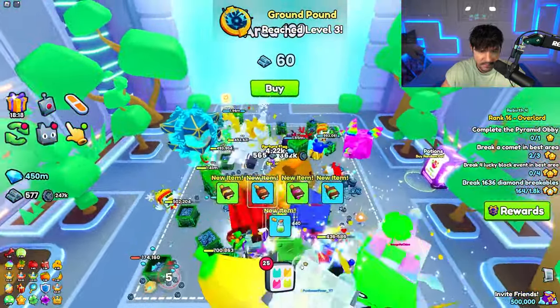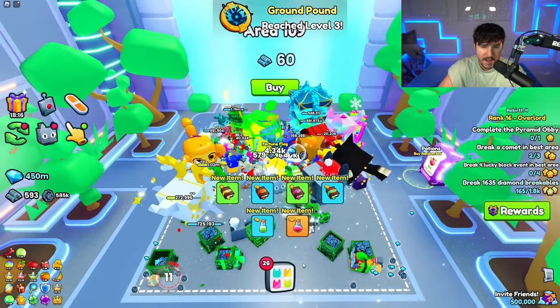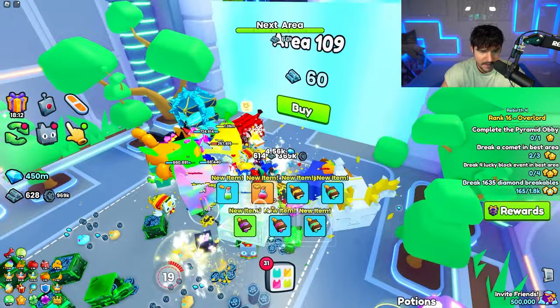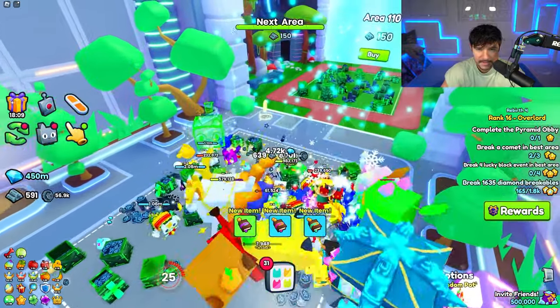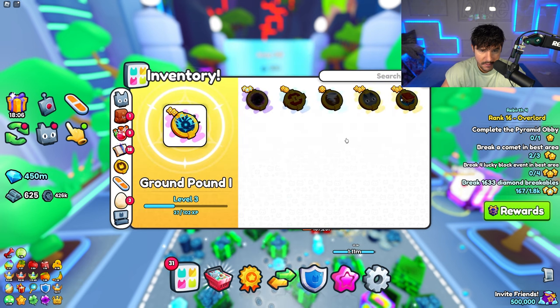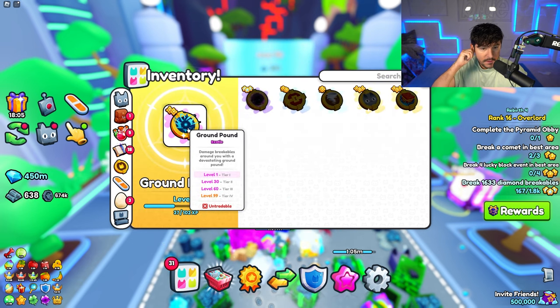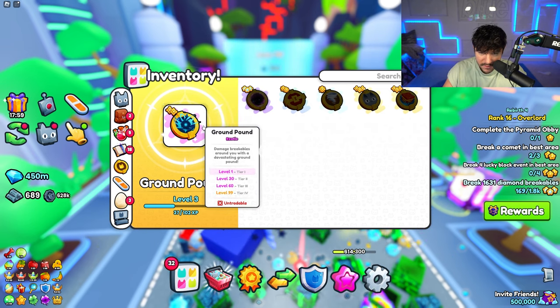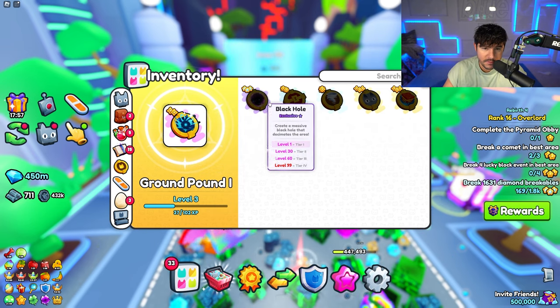Here's our Ultimate — let's use it. Ground Pound smashed the ground and broke a lot of things. It's only level one, but it makes the game feel kind of like an anime game. When you get to level 99 it's tier four and probably insanely strong. There are other Ultimates too — Black Hole and TNT Shower, which is probably insane.